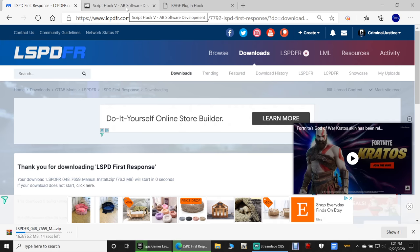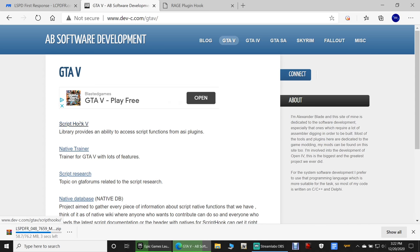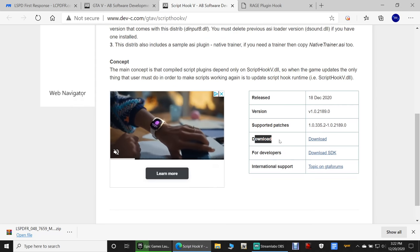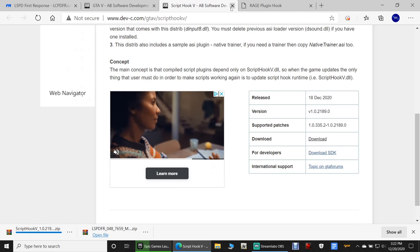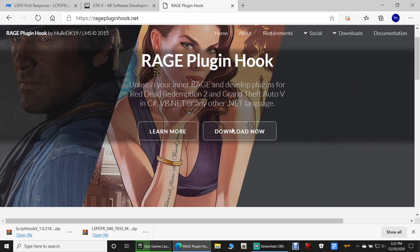While that's downloading, go to Script Hook V. Click GTA5, then click Script Hook V, then scroll down and you want the Download option — not the one for developers. Our version is 2189.0, go ahead and click Download. While that's downloading, go to Rage Plugin Hook and click Download Now, then click Grand Theft Auto 5 Legacy.